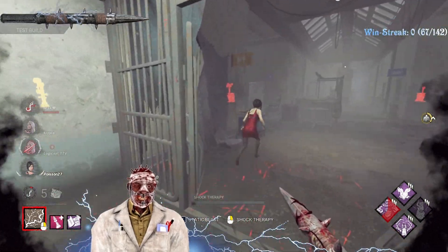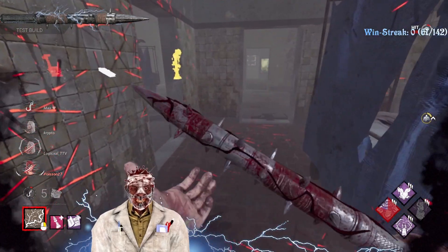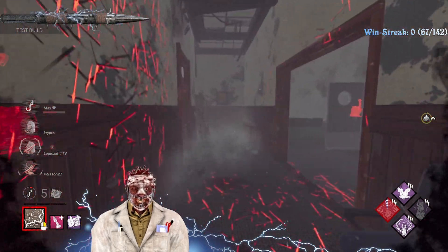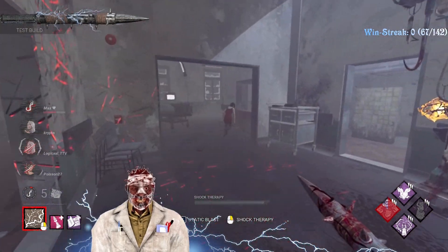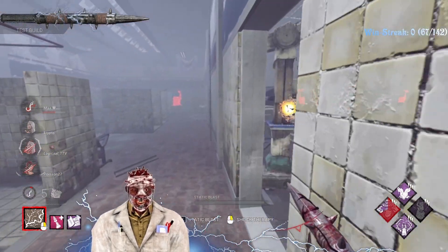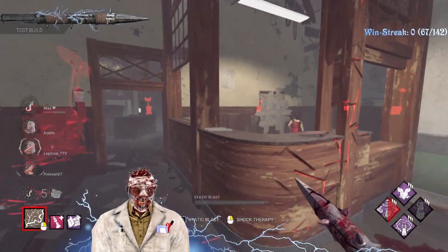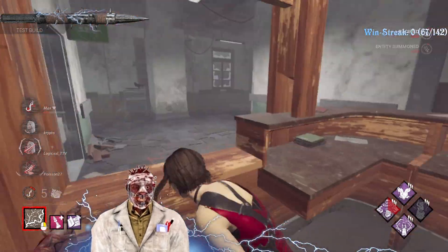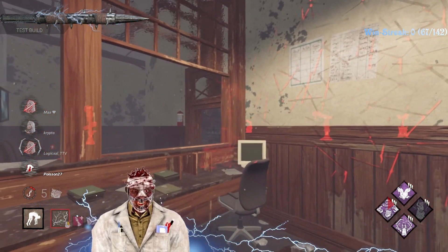They're running away - and surprise Ada, I'm behind you! Really nice. I couldn't make it but she didn't drop the pallet - that's amazing. Nice try Ada. The undetectable is gone and now she's trapped right here. Sweet. Mouse and keyboard Doctor activated.